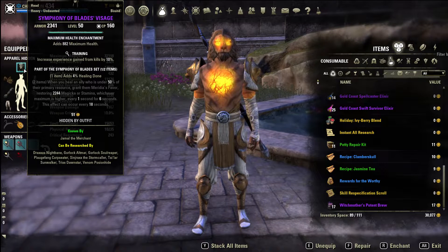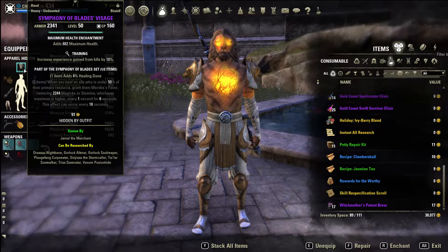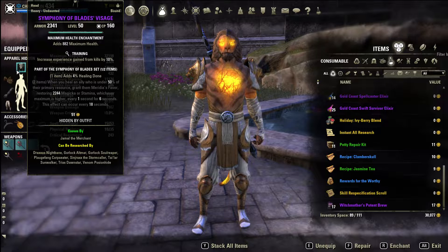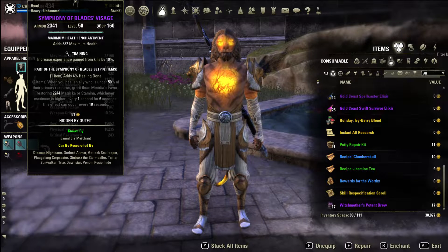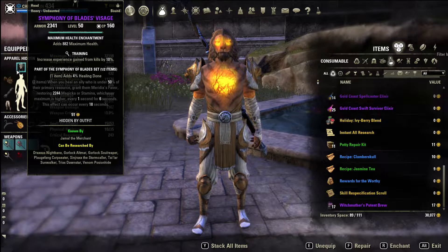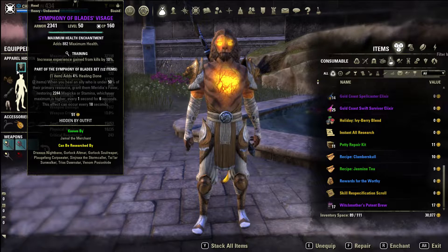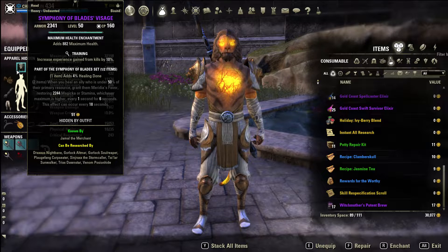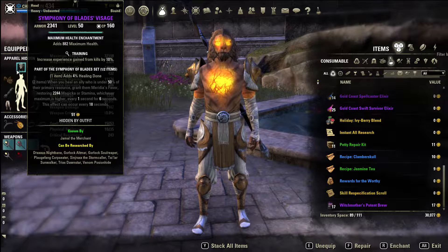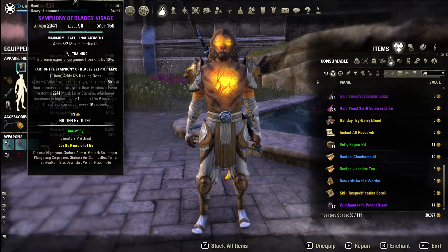For gear we have Symphony of Blades - this is the monster set you would want to use if you have it. I only have the first piece and I'm still working on the second. It's a very good monster set: when you heal an ally who is under 50% health, it grants Meridia's favor, restoring 2200 magicka or stamina whichever is higher every one second for six seconds, for a total of about 1500 magicka or stamina every 18 seconds.